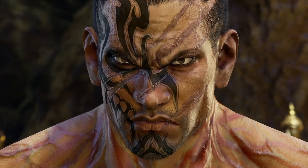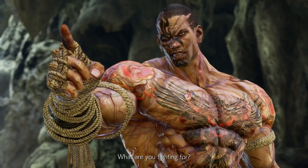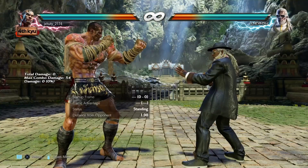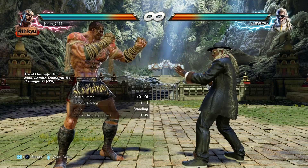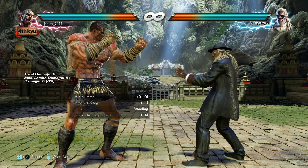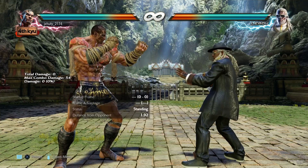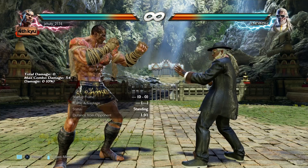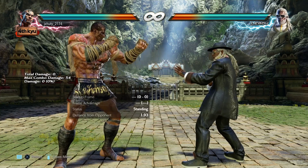Hey guys, it's your boy Juhuti and let's continue with the season 4 changes for Fahkumram. Before we start, there are a couple of moves which all share the same last hit, so you'll be able to see them at the top — which moves they're displayed — but I'm just going to group them because the focus is always on one particular hit in the string. Without further ado, let's get into it.